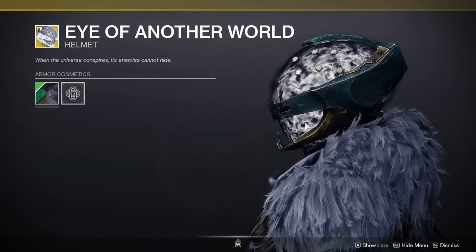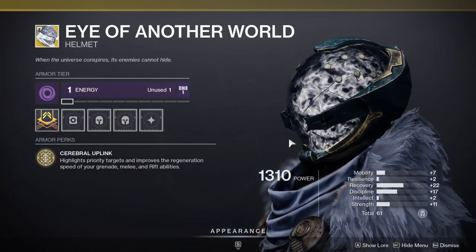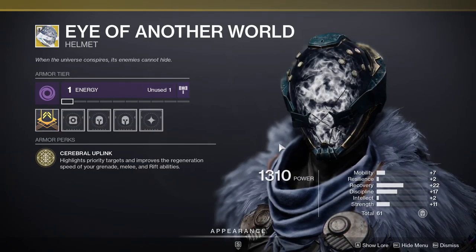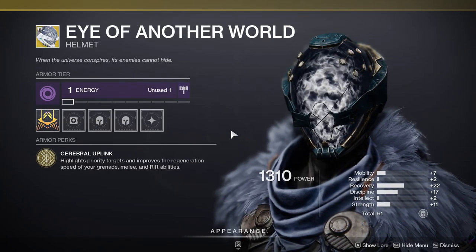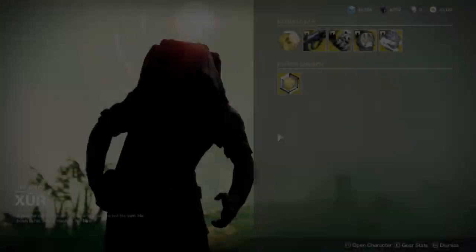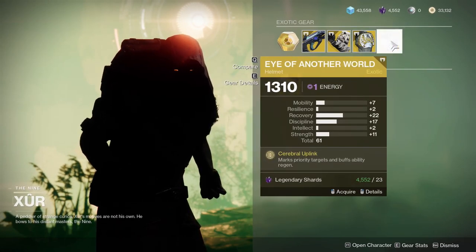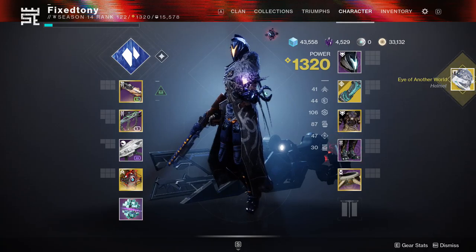Last but not least, Eye of Another World — which is definitely something I'm going to be scooping up. These stats are good. It highlights priority targets and improves the regeneration speed of your grenade, melee, and rift energy — so your abilities. I think Warlocks should definitely always have this on standby because it's really good, a little too good if you ask me. You can actually highlight who has their super depending on which color they highlight, so you're aware that person has their super and you have to be cautious. Not only that, but you also get a speed up on grenade, melee, and rift — so that's pretty good as well.